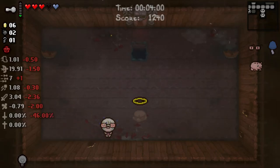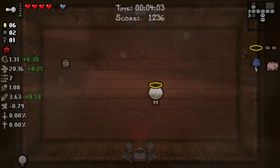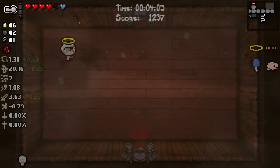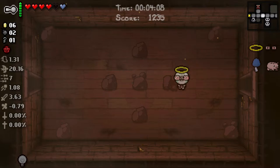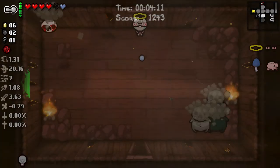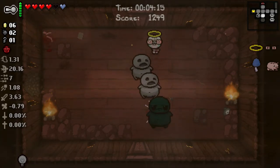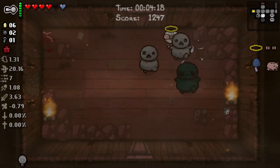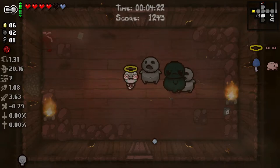We did not get a deal with the Devil - that is very unfortunate. But we got the Halo, which is all stats up. So I'm going to go look for the Item Room now. Losing the Devil Deal on the first floor is not good, but we have lots of HP and we'll get it on the next floor for sure.